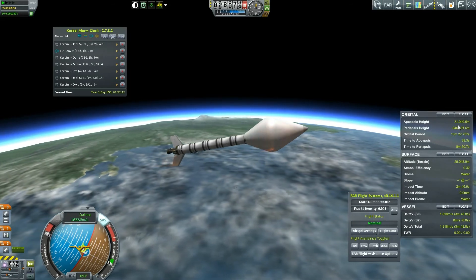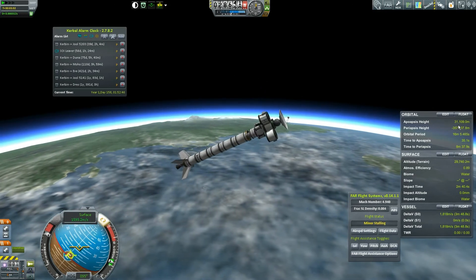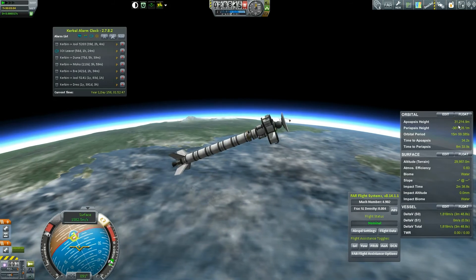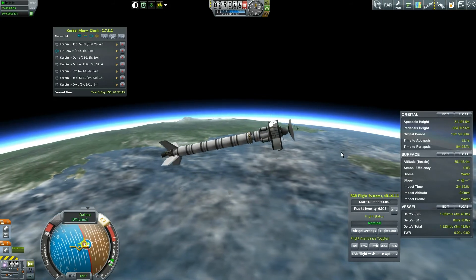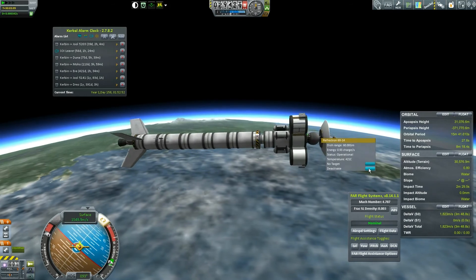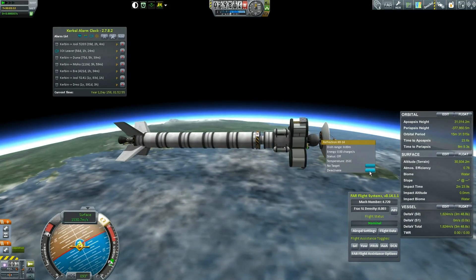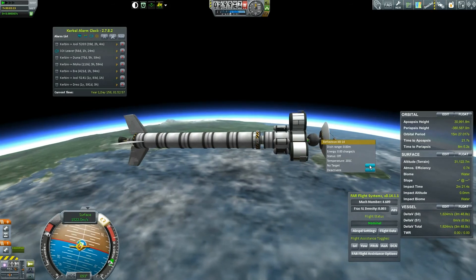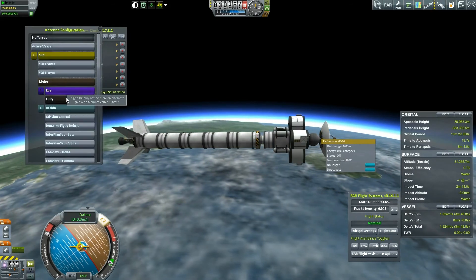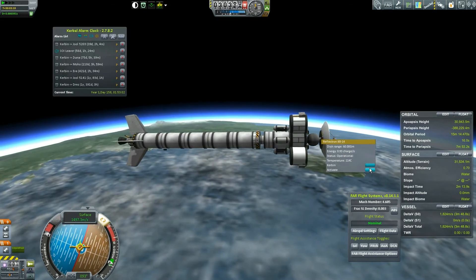We're going to hit the space bar now. I'm going to hit number one to extend the antennae — oh wait, I just deactivated it. Let me target it at Kerbin and activate it.